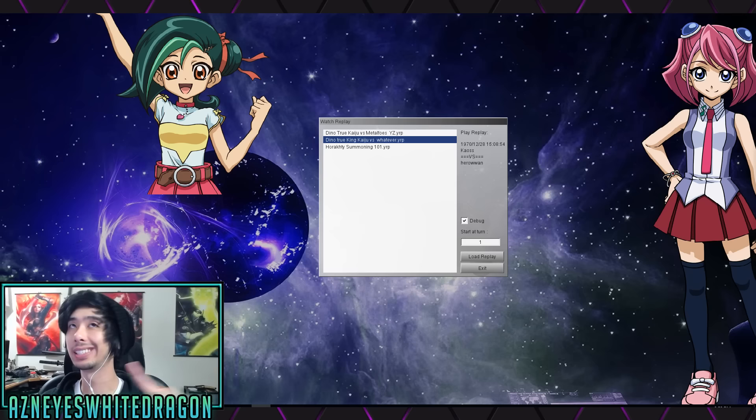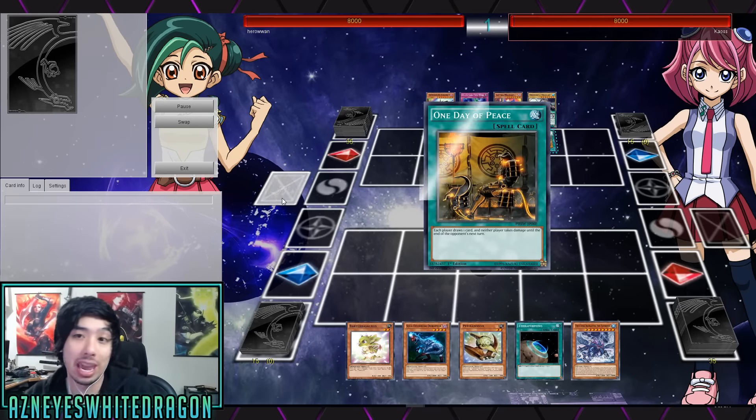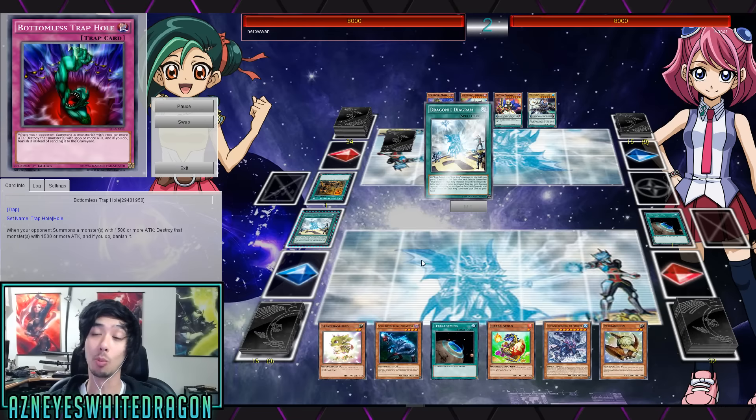I'm sure you guys have seen this post on multiple different Yu-Gi-Oh threads where they make something really good, like 'can you guys beat my Yu-Gi-Oh board?' And the answer is usually yeah, I just throw a Kaiju at it. Well, we got one where you cannot Kaiju it, and it's not gonna be like all Vanity's Emptiness. You can't normal summon. This is a pretty hard lock that even the guy with the back row of Bottomless Trap Hole is no match for.